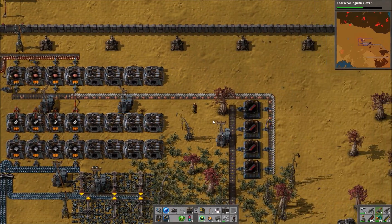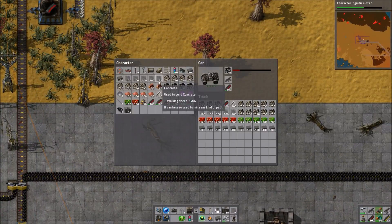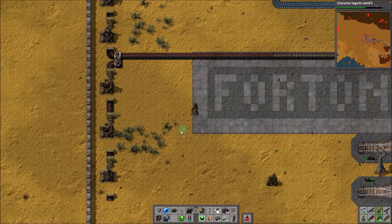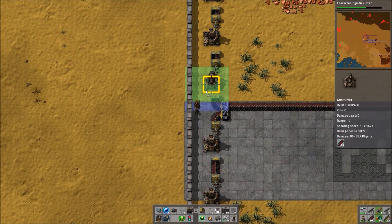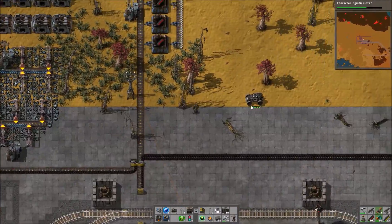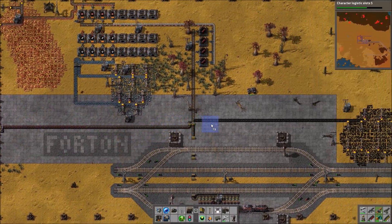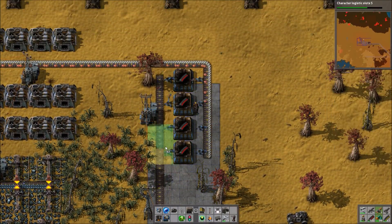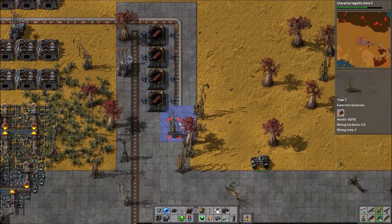Before we do that we'll deal with some of the biters around, because they are the reason we won't have more than the production we've got right now. There are so many biter bases very close to Fortin and well within its pollution range that I really don't want to be putting any more pollution out there. So I'll keep myself supplied and slowly build up a chest full, but we want to be pushing the biters back before we actually get to a proper four or eight assembler situation.